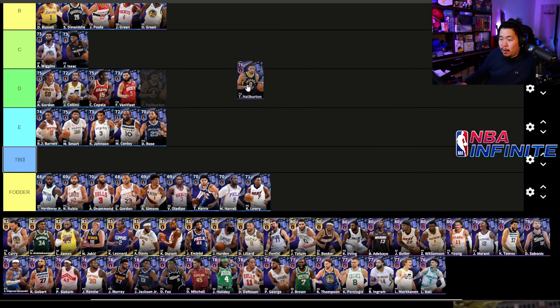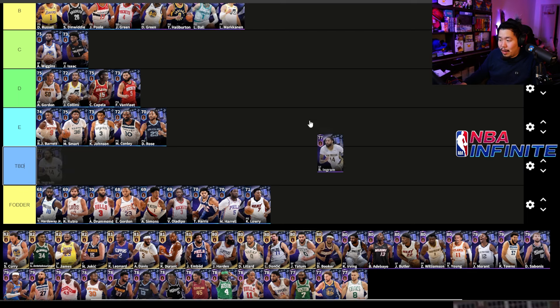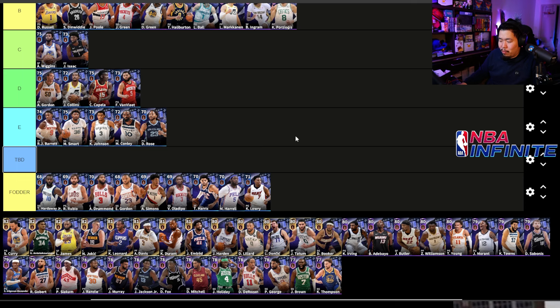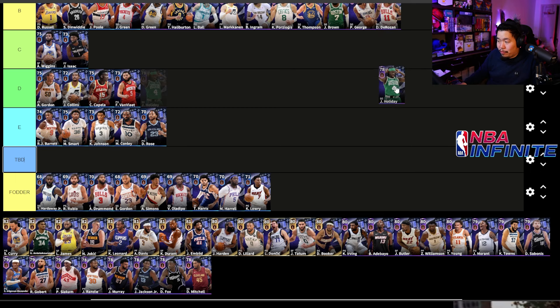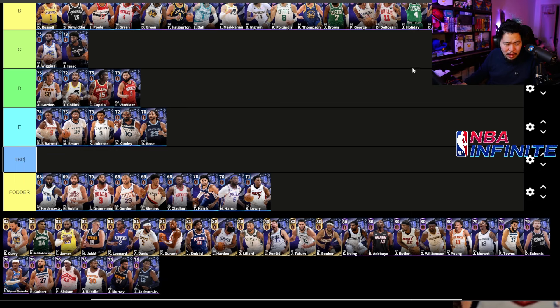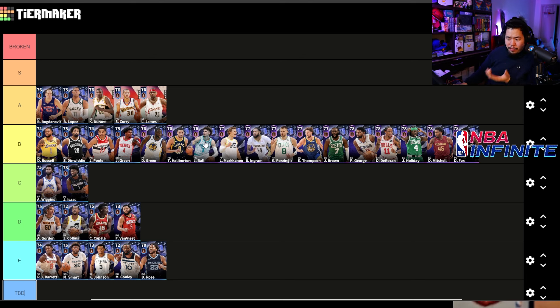We also have Tyrese Haliburton, which we're putting in B, and LaMelo Ball. I'm moving everybody to B for now so I can shift them later. Let me just do some of them first and then move them afterwards. We've got about eleven up there, so we can add three more.